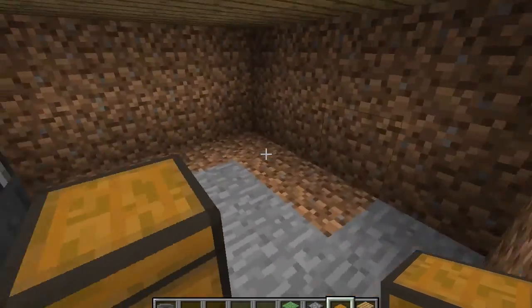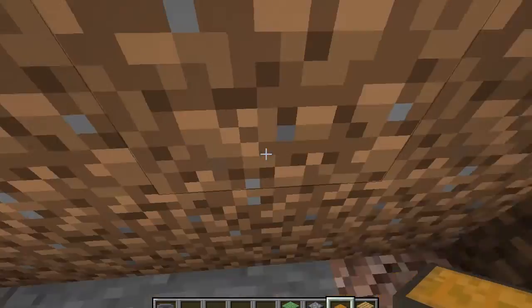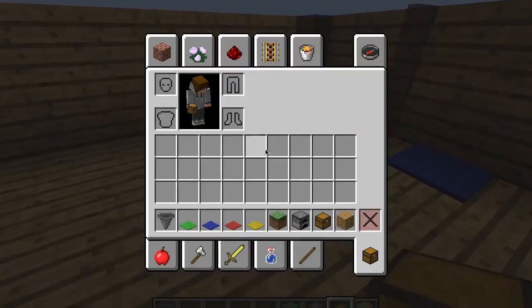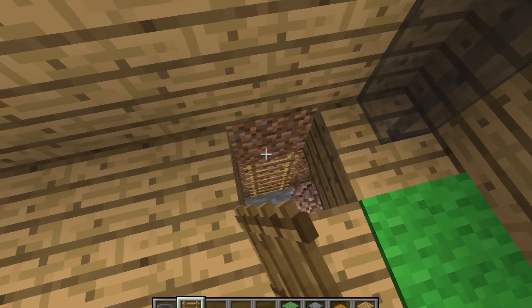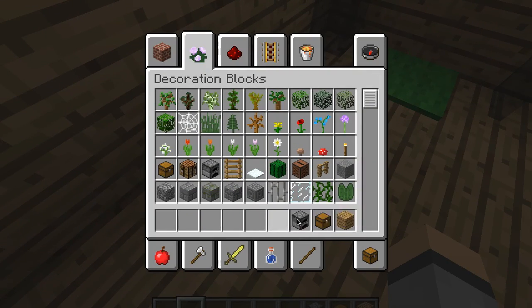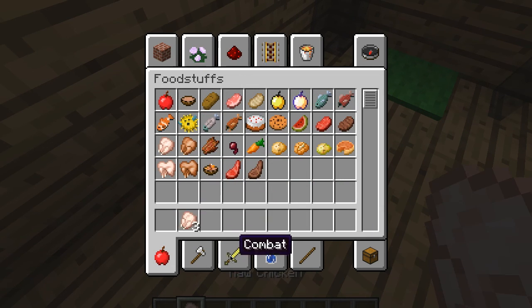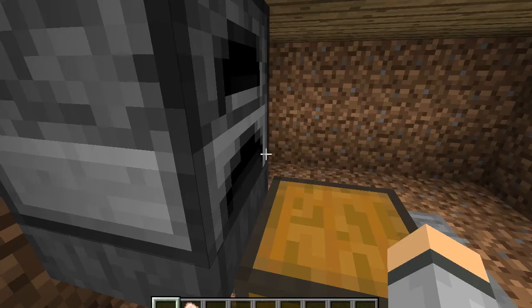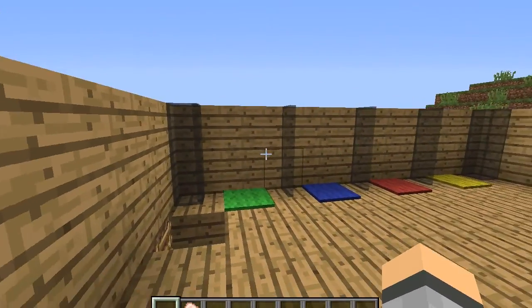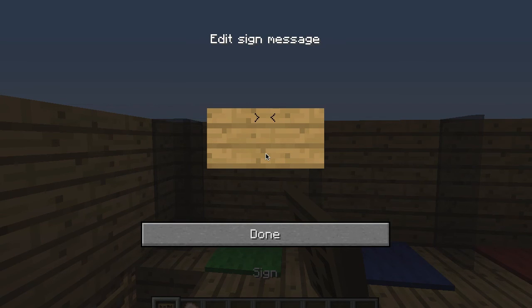You can shorten the chain and just put a chest right there, or if you want to go farther you can just add more hoppers. If you want to get down into the area below, you can put ladders. Now all you need is food — I recommend getting a ton of coal and putting it in the furnace.